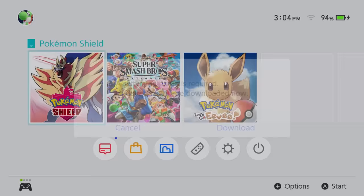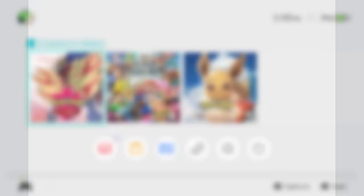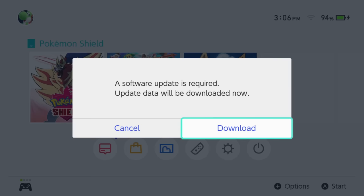I just straight up deleted my Wi-Fi from my Switch. So if you don't have any Wi-Fi, you press download, it says please wait — and we're waiting, and we're still waiting. Something finally happened: unable to connect to the internet, try again later. And then it brings up this little Wi-Fi menu. So note to any of you guys, don't delete the update data if you don't have Wi-Fi.